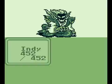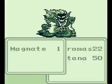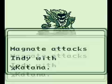Same strategy as with the Shogun here, except we want to use the heal staff preemptively, because this guy has a tornado spell that can really kick your ass. So, there we go.